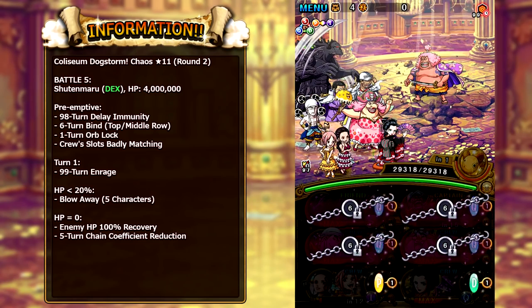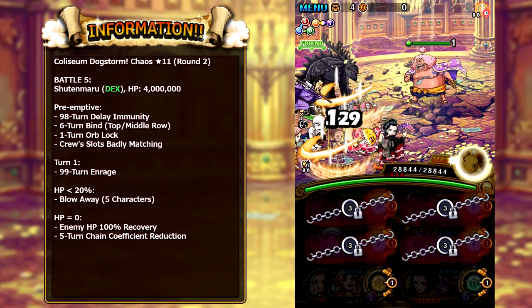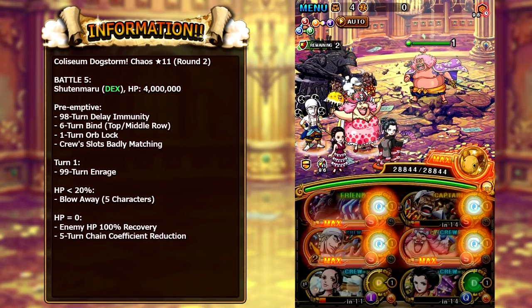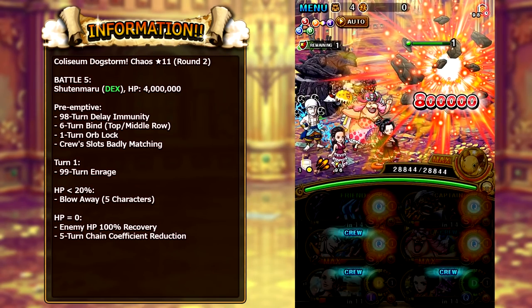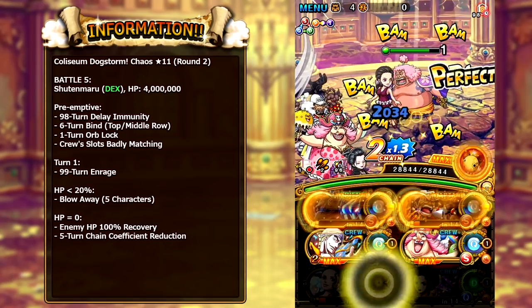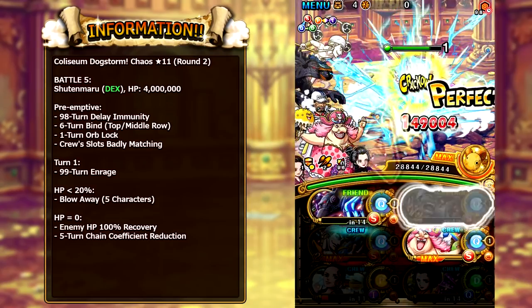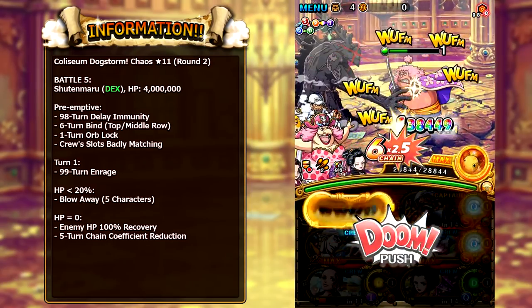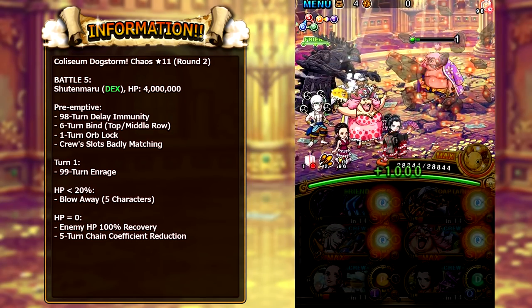Battle five is against Shutenmaru, who has 4 million HP. The really annoying thing is that he will give you a full board of badly matching slots. He will bind your top and middle row for six turns — with Sockets it's only three turns. When you kill him, he actually fully revives and then reduces your chain coefficient by five turns, so I bring Coliseum Eneru to help remove some of that, as well as just absolutely destroying him with the specials we have.